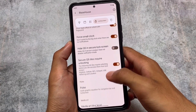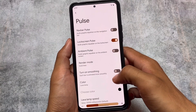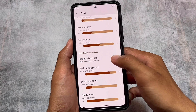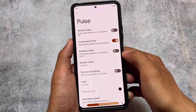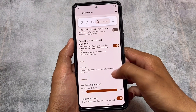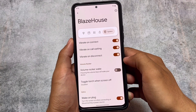Lock screen customizations include a small clock, which is quite useful. We also have media art and a pulse feature, which looks great if you're a music lover. Rounded corners, ambient pulse — a lot of things are included for music lovers. If you want to use these, you can.